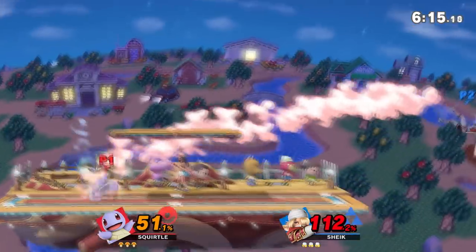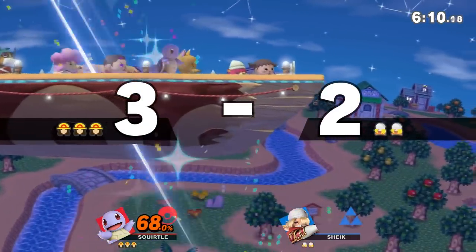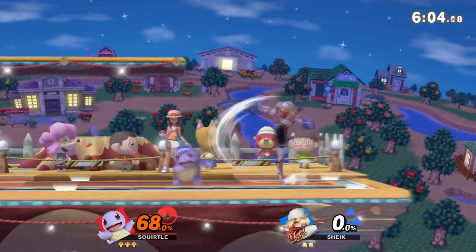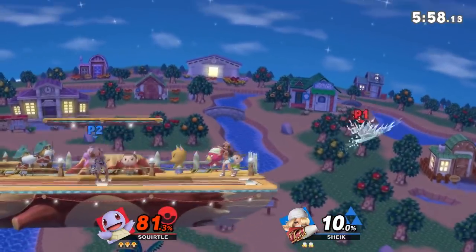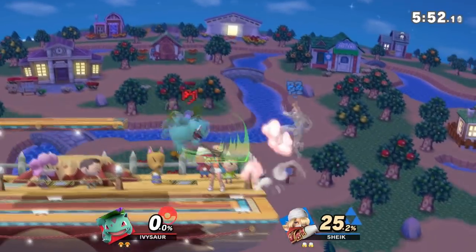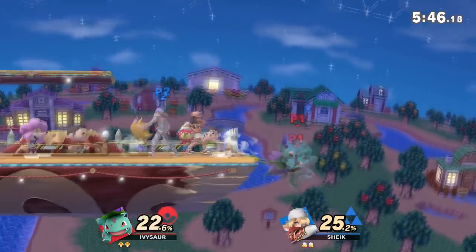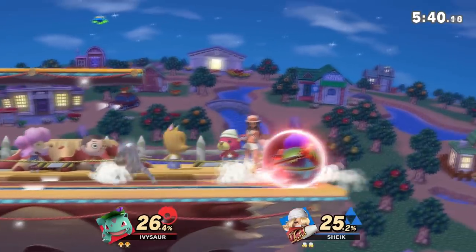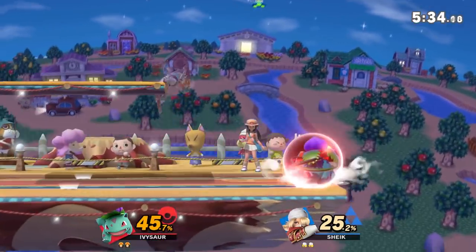Grabs are a lot weaker now — no combos off them at any percent — but now that our pummel is extremely fast and grabs are hard to mash out of, grabs are still a strong source of getting damage. We've gone from a neutral oppressive combo character to more of a stage control and edge guarding beast character. Due to the overall jump squat and movement buffs across the cast, it's a lot harder for us to stay oppressive the whole match. I feel like a more ground-based Sheik is going to be seen more in this game.